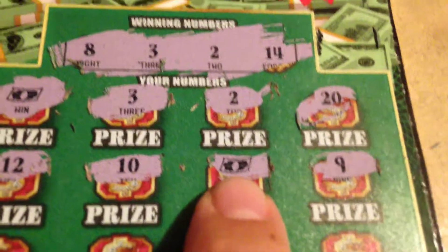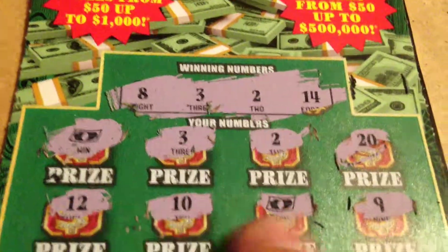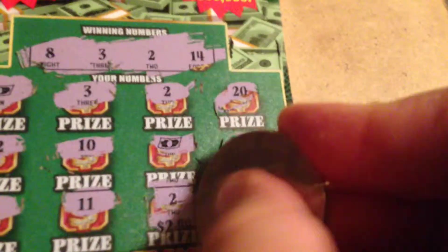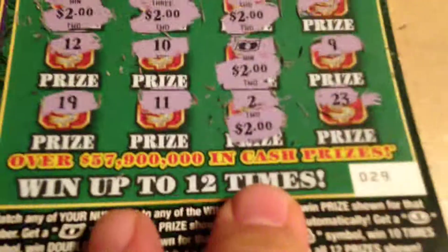So far we are looking at 4 matches — 2 twos and 2 floating bills. 19, 11, 2 — we got another match. I think I know where this is going but I don't want to jinx myself. This is the tell-all. Yes, it's a $10 winner! We got 2 bucks underneath each of these. That's a double up on a $5 ticket — we'll take that.